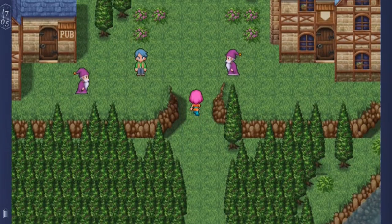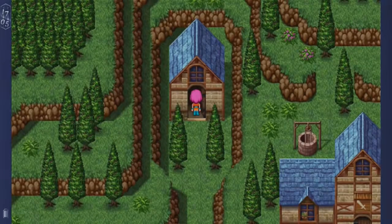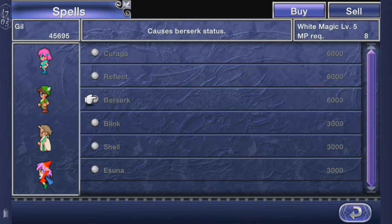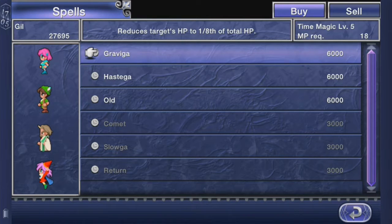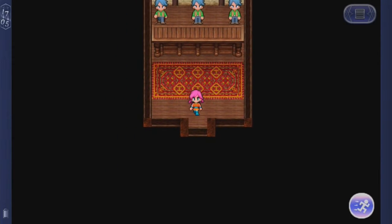So here we are in Moor. There's a lot of things to do here. First things first, I'm going to go to the Magic Shop because there is a lot in this town. I have 63,000 gil. I want to buy Kiraga, Reflect, and Berserk. And over here I want to buy Firaga, Blizzaga, and Dundaga. And then over here I want to buy Graviga, Heiska, and Old. Sweet stuff, I like that.